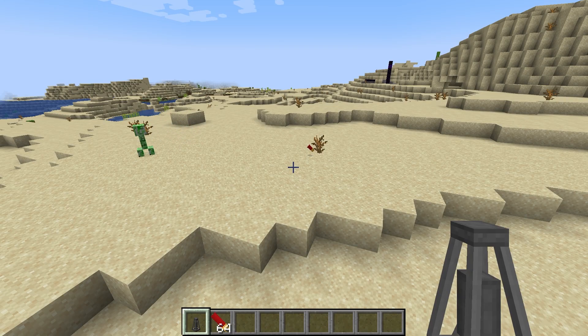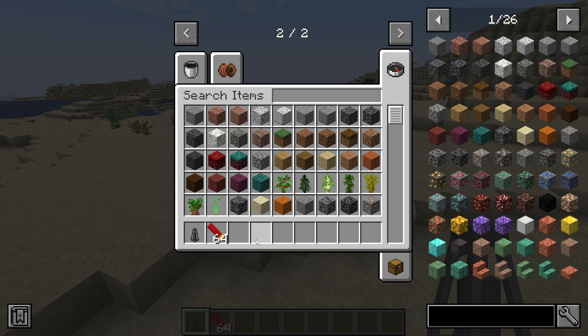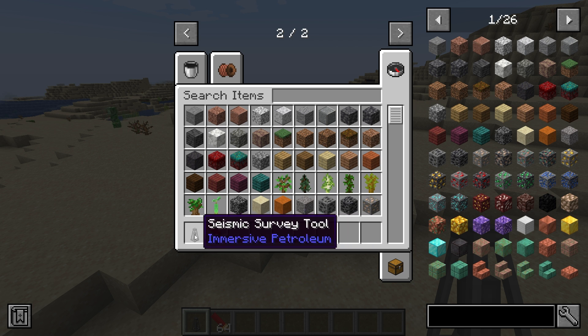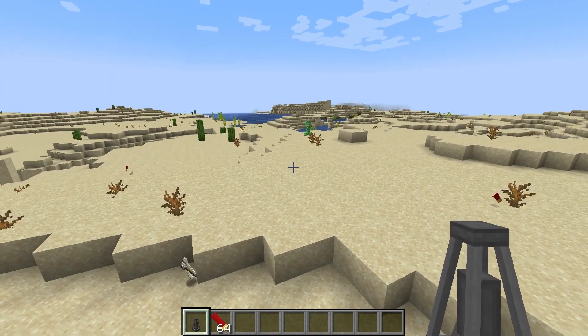Hey, Minecraft Mentor here, and today we're going over Immersive Petroleum's seismic survey tool. For this you're going to need a buckshot cartridge and obviously your seismic survey tool. You use this to find oil reservoirs underneath the ground.